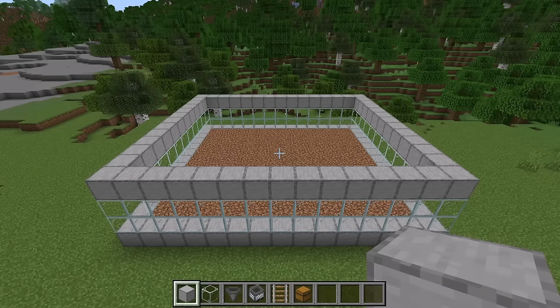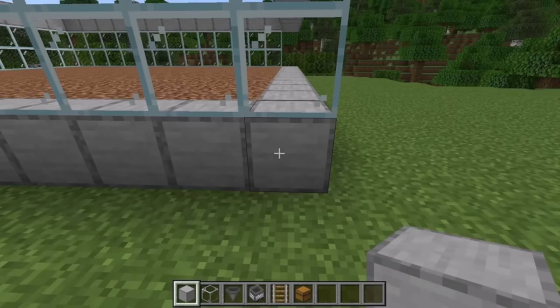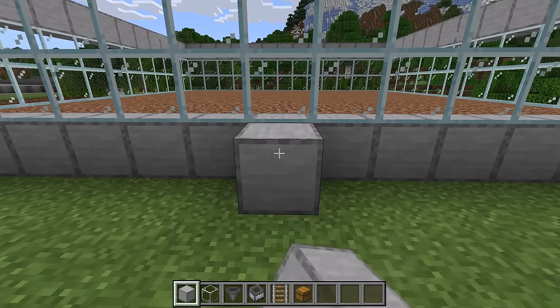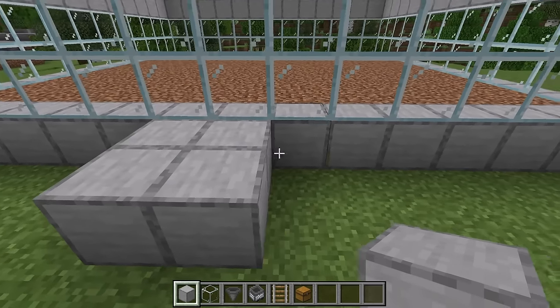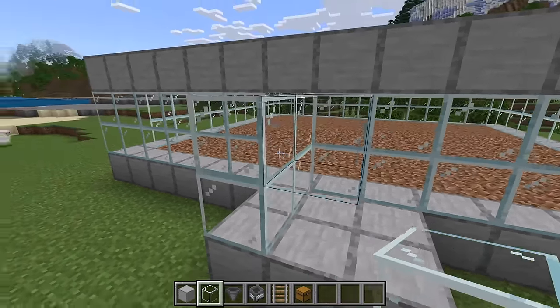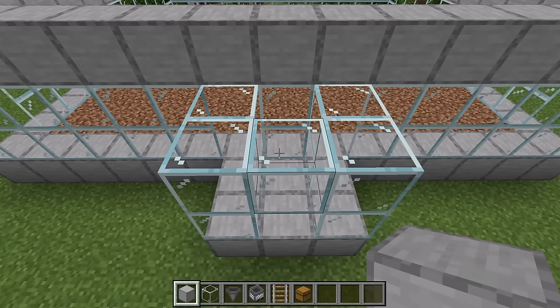Once you are done placing those solid blocks, go over to this corner. Count 7 blocks to the left, then place 2 blocks there. Then place 2 blocks at the next spot and 2 over here as well. Then place a glass block at each of those spots, and a solid block at each of those spots.